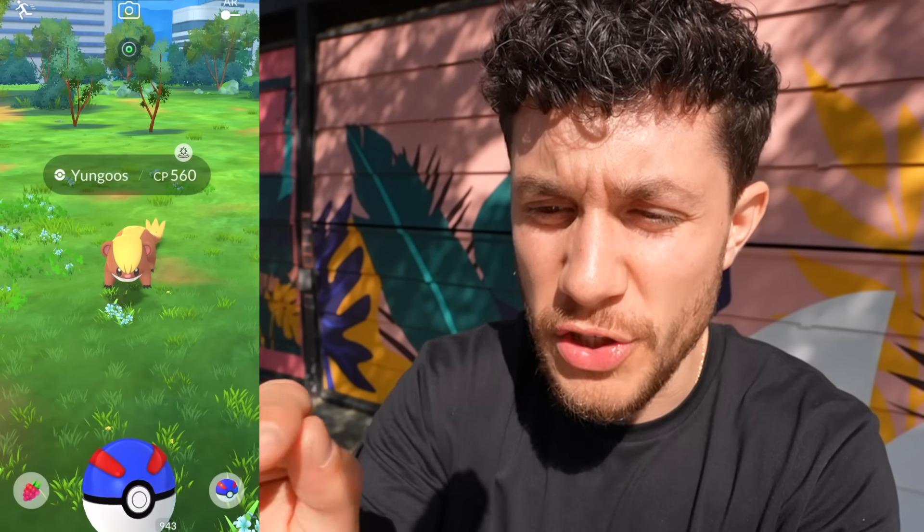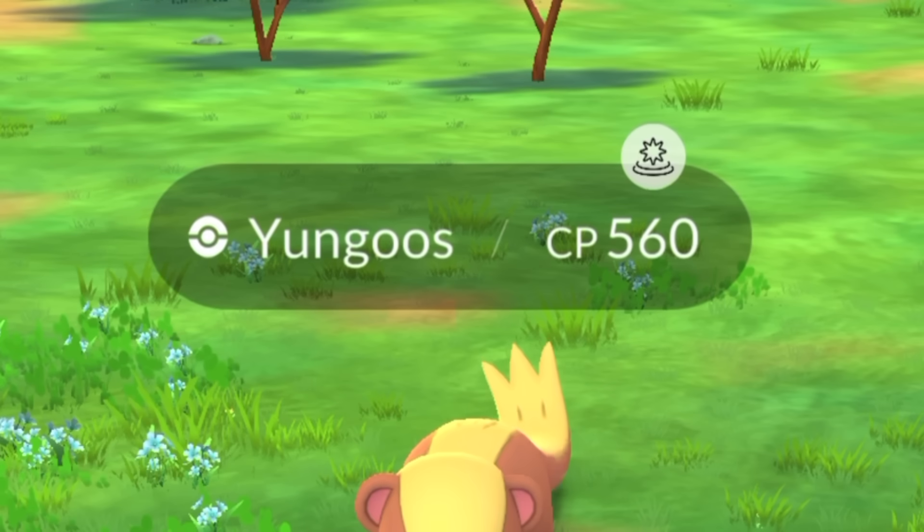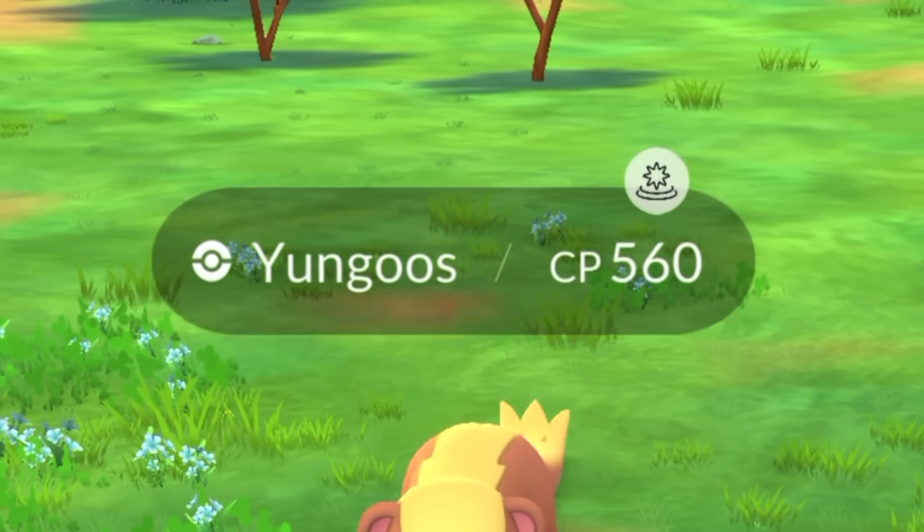So it spawns. Looking above the CP, you can see it has this little icon like a sun with some rings underneath it, which are like the spawn rings. So you know for a fact that this Pokemon I clicked on — this Yungoose — is a Sunsteel Strike adventure effect spawn.